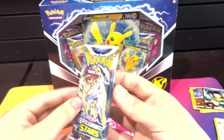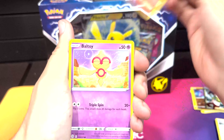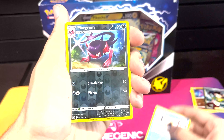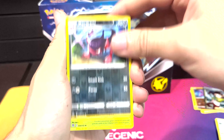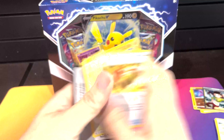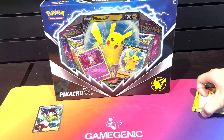And our last Brilliant Stars pack for this box - Arceus. Hopefully we get a gold Arceus in this one, that'd be cool. Chimchar, Chimchar, Baltoy, Axu, Nosepass, Sprunt. Morgrim as our reverse - nice. And a Brilliant Mover, Fighting Energy. Alright, so we got to pull our trainer out of that box - it's pretty nice. And on to the next one.